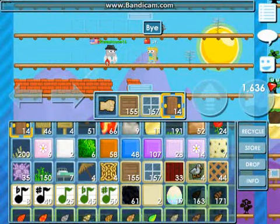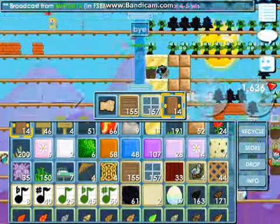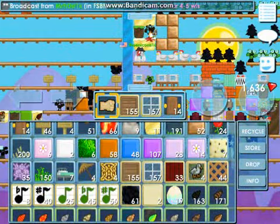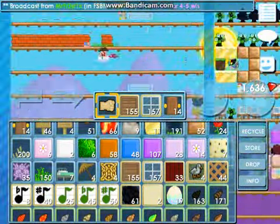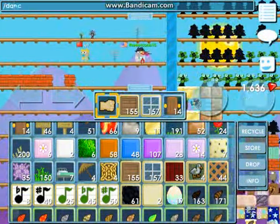Then you'll have a bunch of house entrances that you can sell 50 per wall. And basically, you got yourself a profit. Hope you enjoy, hope this helps you. I'll see you guys later. Bye!